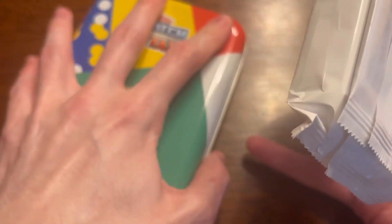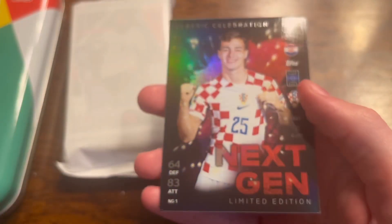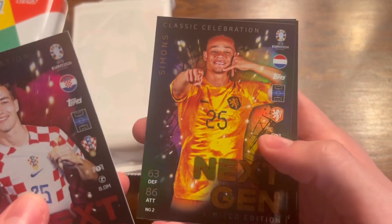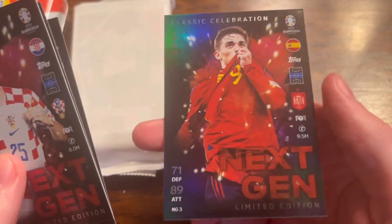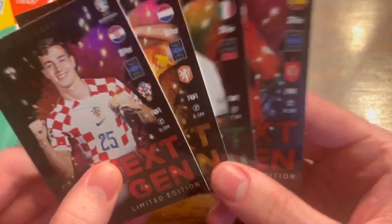We've got two packs — no relic for me as always. Let's get straight into the limited edition pack first and see what's hiding in here. It is the Next Gen cards — that's what they're called. Our first ones are Šukić from Croatia, Simmons from the Netherlands, Calvini from Italy, and Gavi of Spain. Four limited editions, all looking really nice — you love to see it.